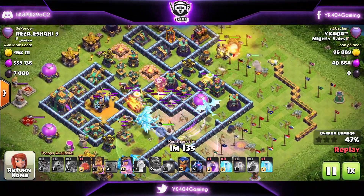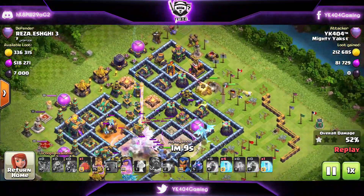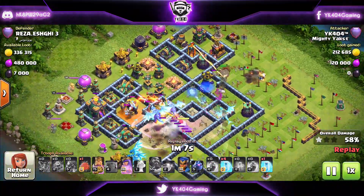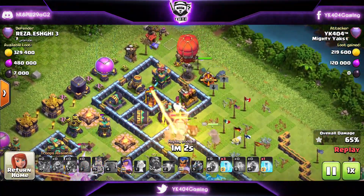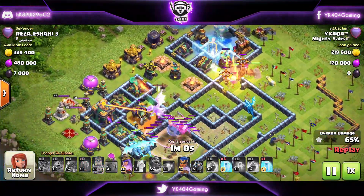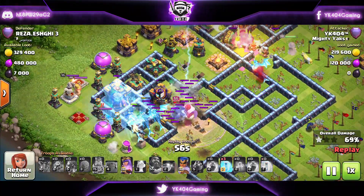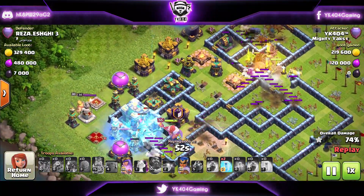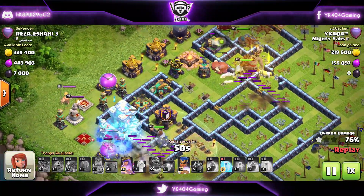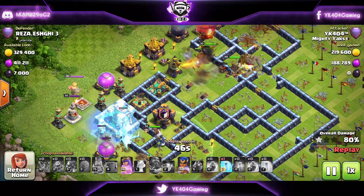Clan Castle troops — Super Minions — come out and we poison them. Towards the top we're starting the Royal Champion with the Stone Slammer. I forgot to freeze the single Inferno that targeted my King — if I had done that, I think this wouldn't have failed. The rest of my freeze spells go on the enemy Queen and the Town Hall, because I want my E-drags to take down the enemy Queen so heroes can finish the base.